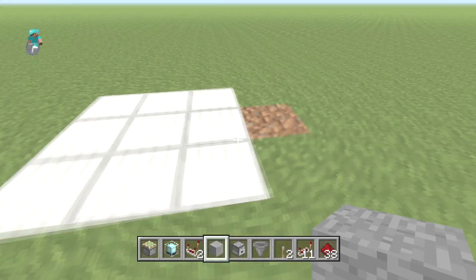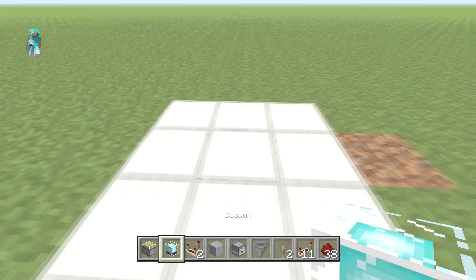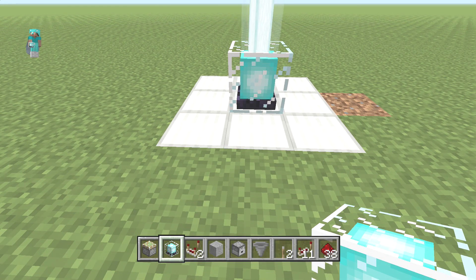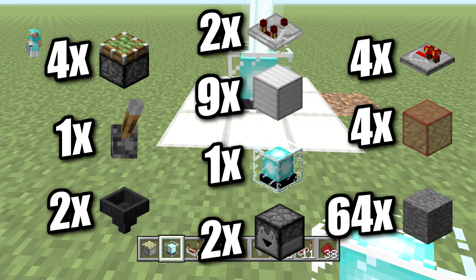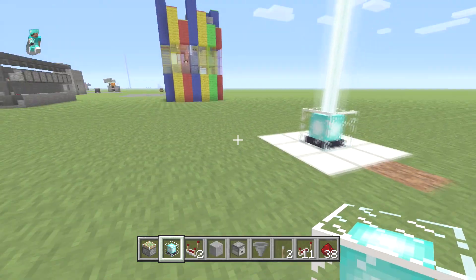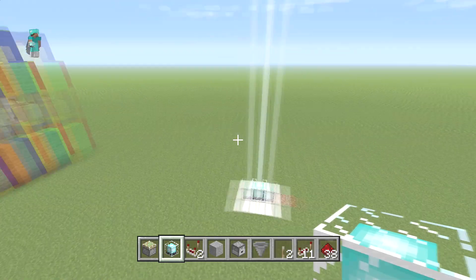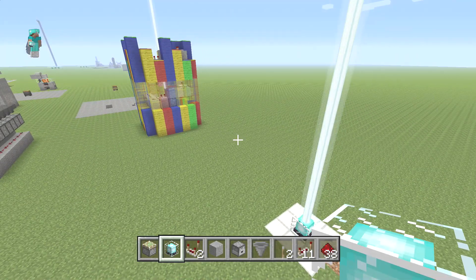To start this beacon, any beacon you're going to need at least a 3x3 of iron blocks — that's 9. You're going to need one beacon, two droppers, two hoppers, one lever, two comparators, four sticky pistons, four stained glass, six redstone repeaters, and just bring a stack of blocks. For every color you want to add on after the first four, you're going to need five more blocks, one more repeater, one more sticky piston, and one more stained glass.